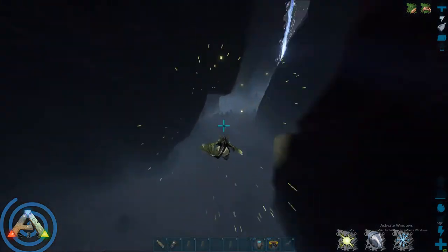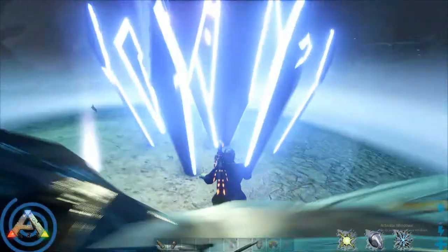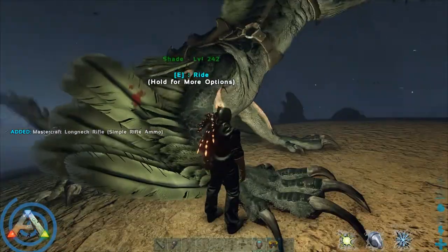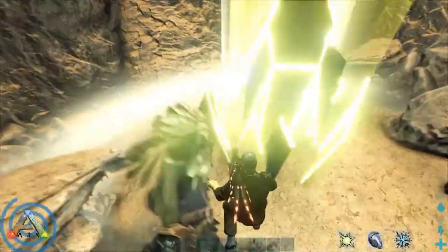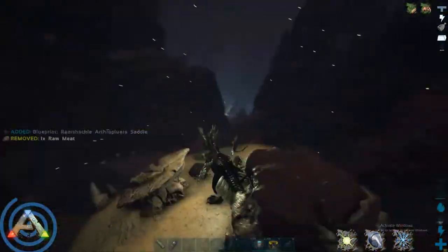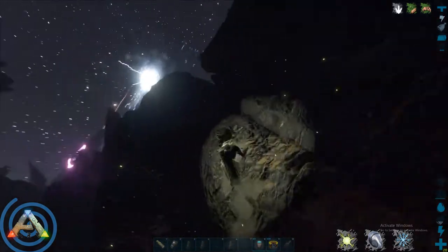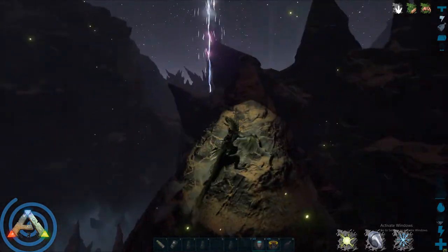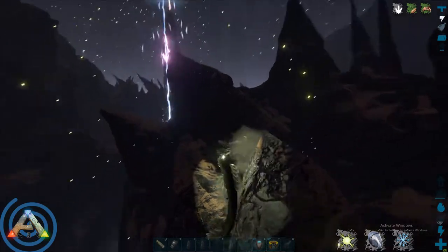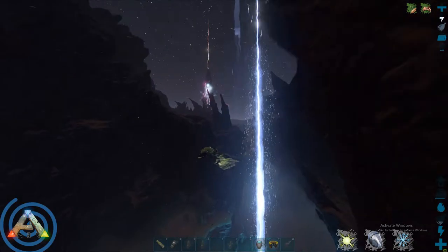If you haven't been to the surface yet you probably won't have access to a higher-level saddle blueprint, so a primitive saddle will work. Another strategy is to farm nameless venom before going to the surface so you can force-feed your rock drake on the fly, giving 100 HP per venom. There are also light plants near the entrances to all surface areas, making them good spots to heal your rock drake between farming sessions. Also remember to bring food and water, as surface weather makes you go through them much faster than normal.